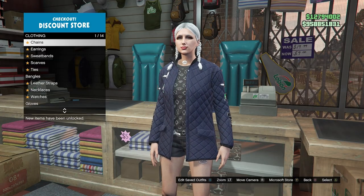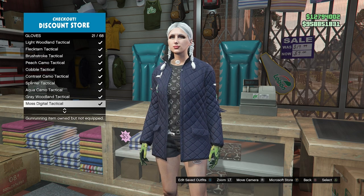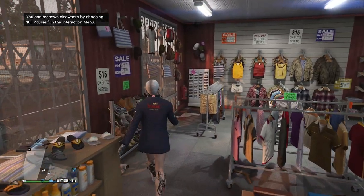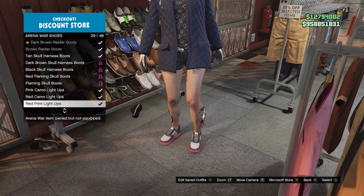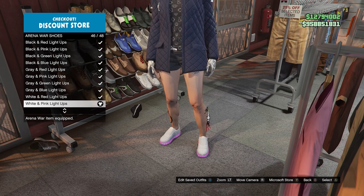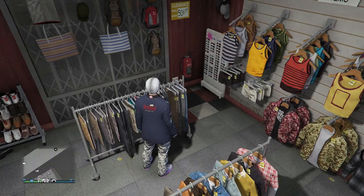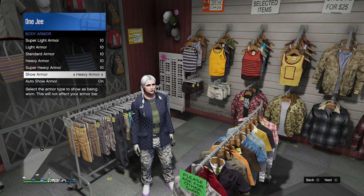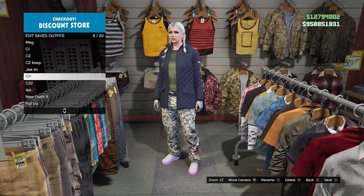We're going to rework on this. Go to gloves and put the same gloves which is number 26, then put the same shoes - Arena War white and pink - and the same cargo pants. Go ahead and purchase the gray digital cargo pants. Then go to body armor in inventory, put on a heavy armor - this is going to be your C11 outfit. Save it in the right place as C11.